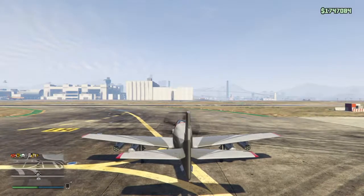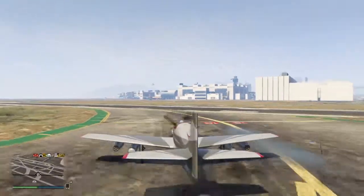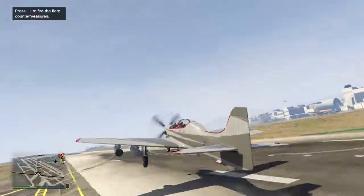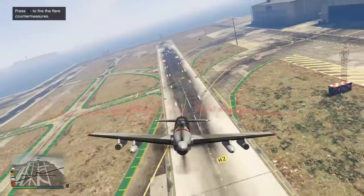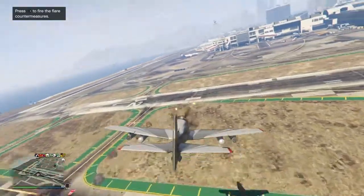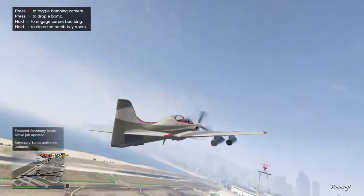Now let's go out for the actual test. It has to have a pretty good runway to take off. And we have explosive cannons, of course rockets, and then there's bombs.